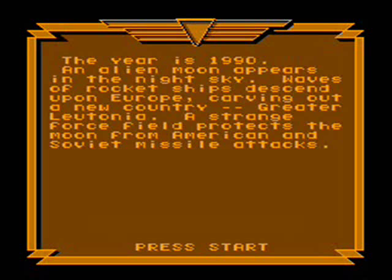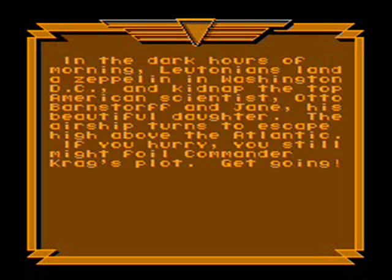Oh boy, you know where this is going. Apparently you are a young scientist that has a rocket pack and this is chapter one. This game is divided into chapters depending on how well or how poorly you do. And of course we start out with an American scientist, Otto Bornstorf — American — and Jane, the beautiful daughter.